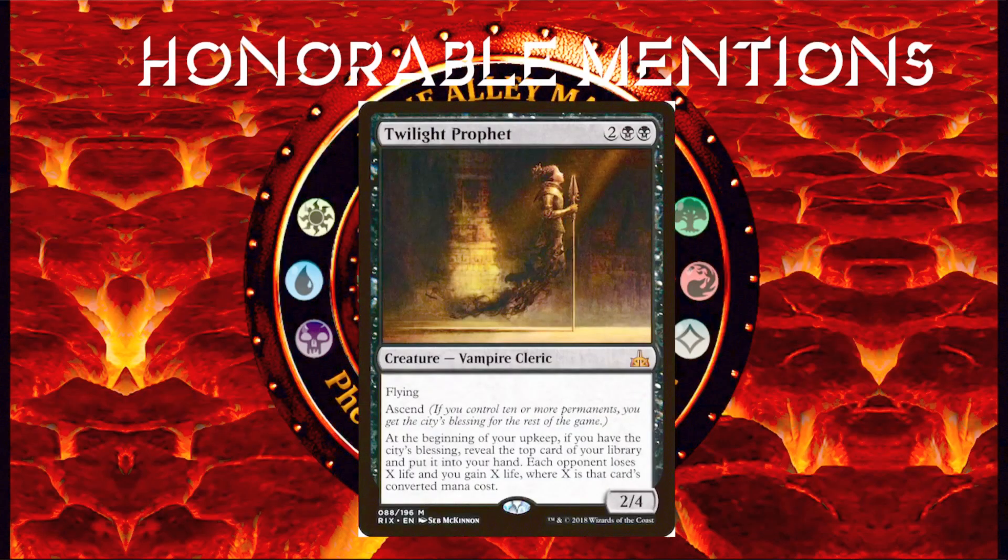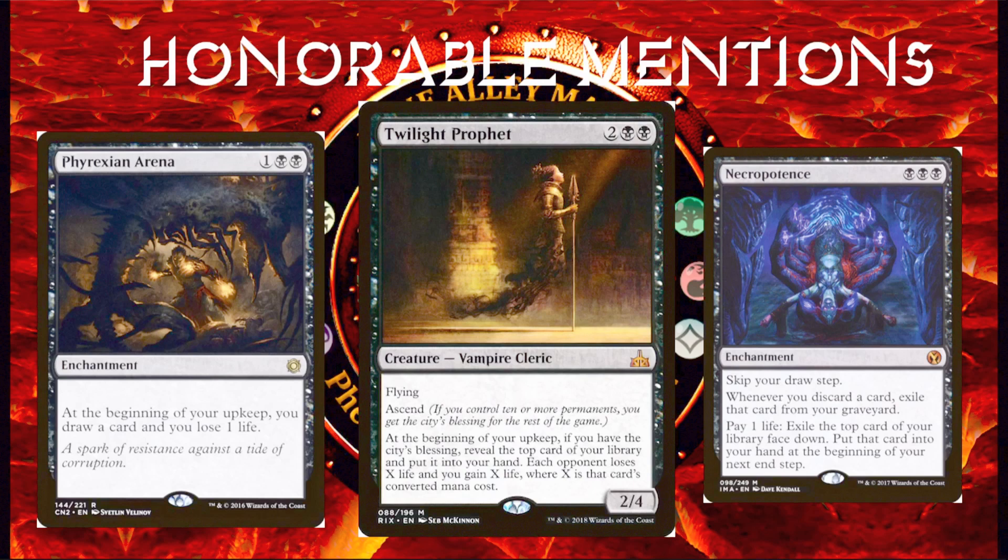Next honorable mention is Twilight Prophet — 2 and 2 black for a 2/4 Vampire Cleric with Flying and Ascend. At the beginning of your upkeep, if you have the City's Blessing, reveal the top card of your library and put it into your hand. Each opponent loses X life and you gain X life, where X is that card's converted mana cost. What makes this card special is that unlike other black draw spells which cost you life, Twilight Prophet actually gains you life. Not only does she gain you life, but she also drains your opponents.